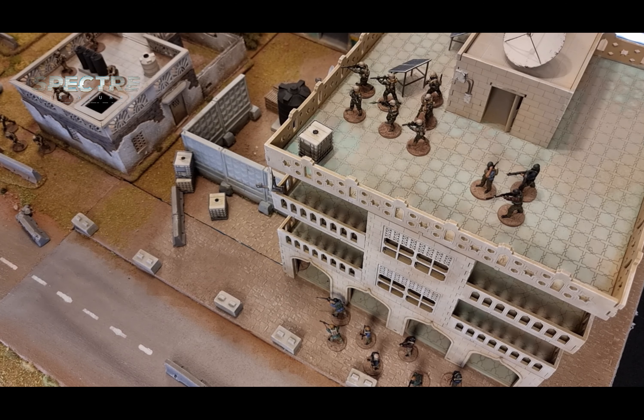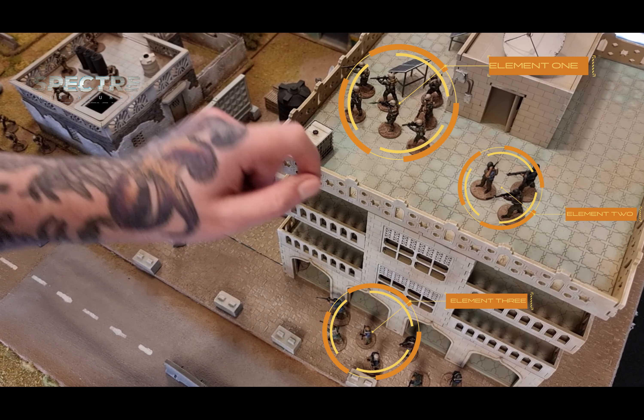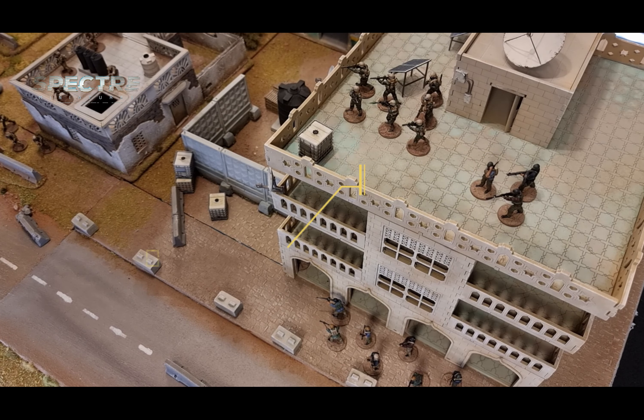On the other side of the table, the militia player has three elements and each of those generates two, so the player will get six momentum per turn. Momentum needs to be used completely within the turn and cannot be carried forward.